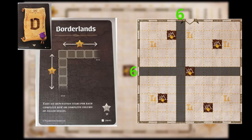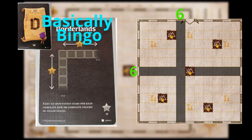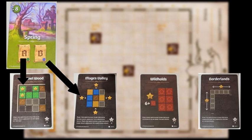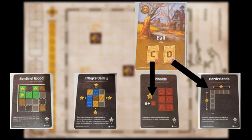These scoring methods are self-explanatory, but they are not all scored at the same time. At the end of each round, only two of the four scoring cards are scored. Round one, or Spring, scores A and B. Round two, or Summer, scores B and C. Round three, or Fall, scores C and D. And round four, or Winter, scores D and A.